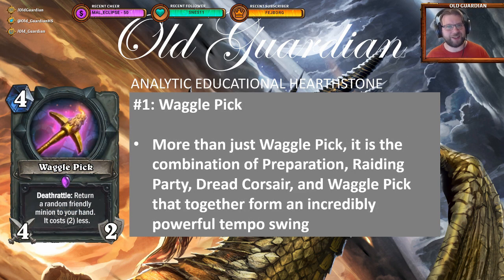Finally, at number 1, it's another Rogue card: Waggle Pick. 4-mana 4-attack deathrattle — return a random friendly minion to your hand, it costs 2 less. Perhaps Waggle Pick is not that powerful all by itself; it's more like a combination. Waggle Pick arrived at a perfect time — when there's Preparation, there's Raiding Party, and there's Southsea Deckhand all in the meta at the same time. Which means you can prep your Raiding Party, play your Waggle Pick, play a couple of 0-mana 3-3 taunts all at once and go face. And if you buff this, you can go face some more. Then if you can bounce your Leeroy with this a few turns later, you can go face a lot more. And that's somehow how Rogue ended up killing people from hand without really needing to have a board at any point.